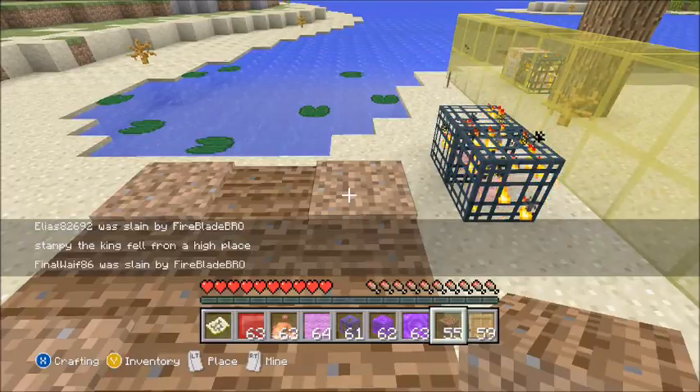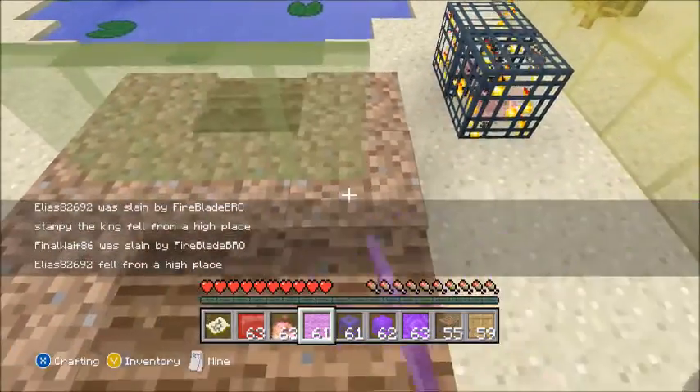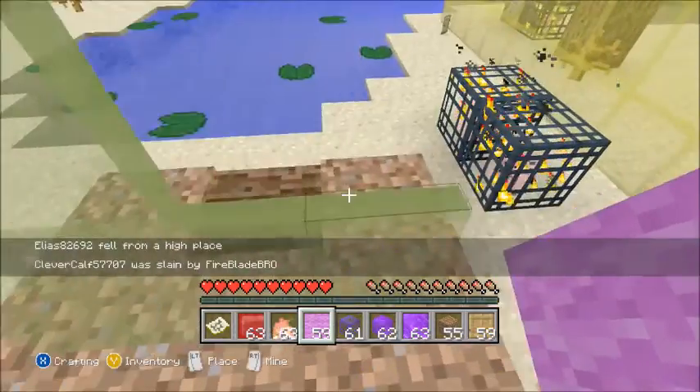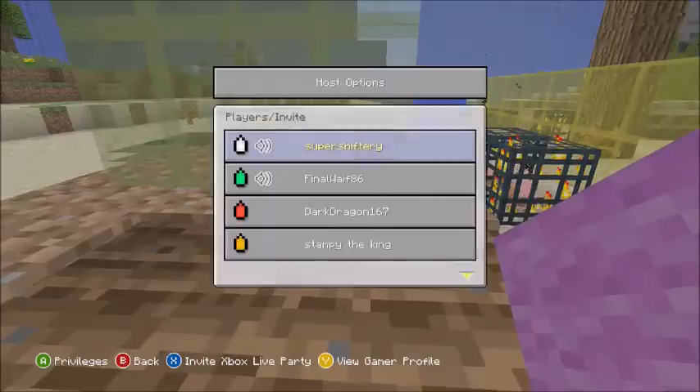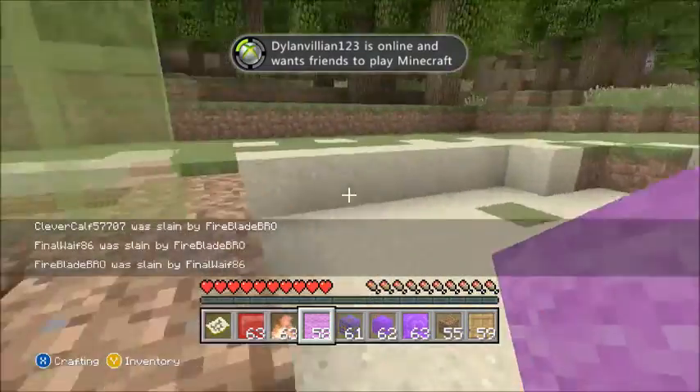The glass panes. Let's place this above this. I thought this is purple. I'm guessing that's a bug with the mod tool. I don't know what is happening. So yeah, there's some more stained glass.